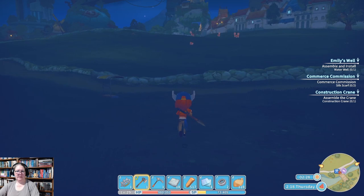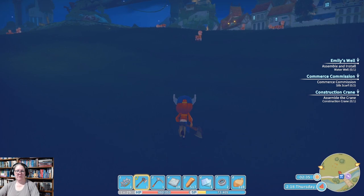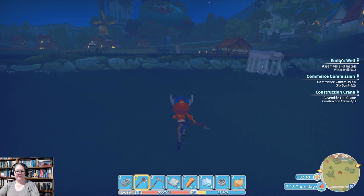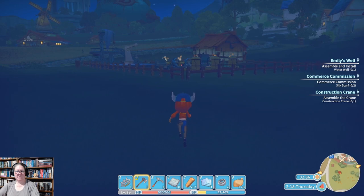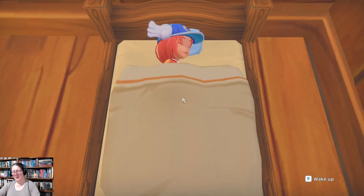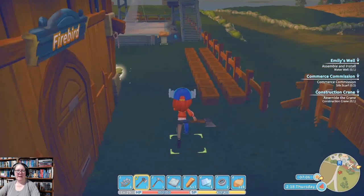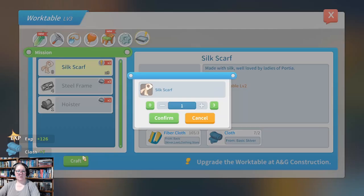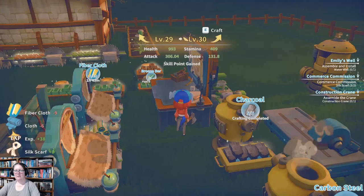500 wood — we might get home before we fall asleep. I think tomorrow in Portia we're going to be able to finish the crane, the well, and the silk scarves. We have our pulleys and our cloth. We'll grab that commission while we're here. I might as well make three scarves — three is good! Now I'm going to put charcoal on first because I always forget. It's pretty much a one-for-one deal: one charcoal for one timber.